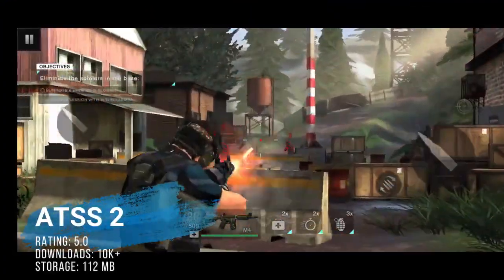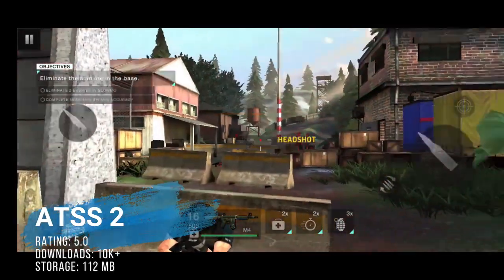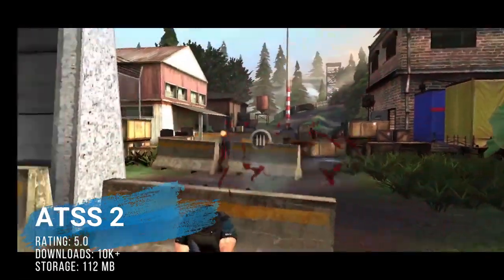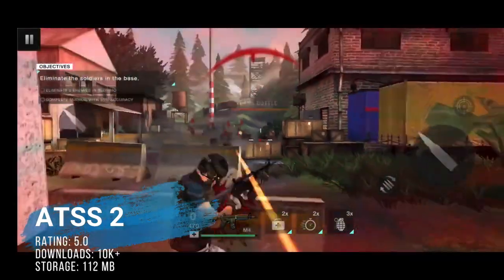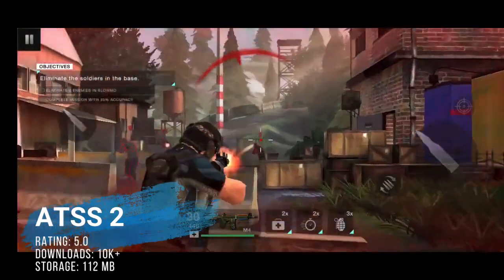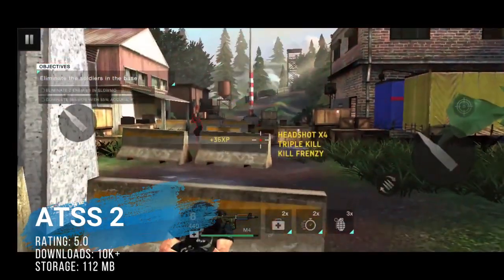At number 6, from a little more than a month ago, we've got ATSS 2. This is mainly an offline game, a mission-based shooter pretty much like the old The Division games, set in a war setting. The game is sitting on the Play Store with a 5 out of 5 review score, it's extremely impressive in visuals, very smooth in controls, and even playable with a controller.